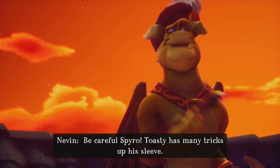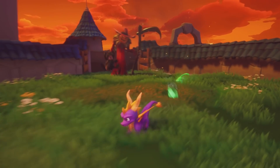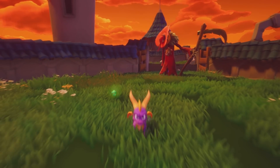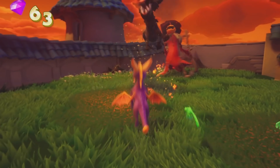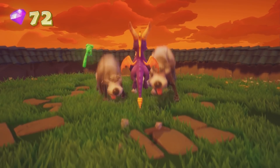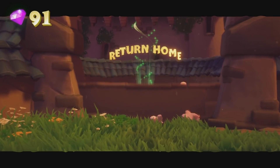We got Nevin! Nasty Gnork has put one of his most devious henchmen in charge of the artisan world. Bring him on — I think I smell a barbecue. Be careful, Spyro — Toasty has many tricks up his sleeve. I just realized we're in the artisan world and all of the dragons we've been saving have been artisans — guys with hammers, sculptors, painters. Here we've got Toasty himself. After we hit him once he'll drop some gems and run away. The boss himself is pretty easy — it's mostly just the dogs we have to deal with.